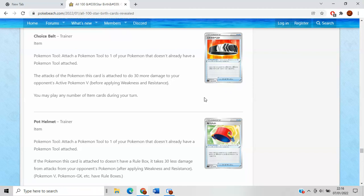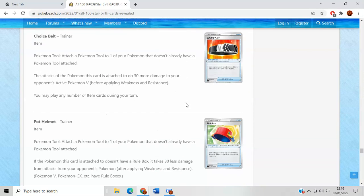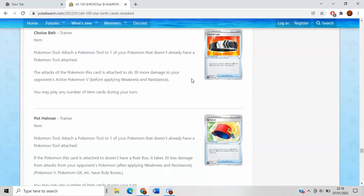Choice Belt does 30 more damage to your opponent's active Pokemon V. I could stay here all day listing all the reasons why this is a really good card — it's honestly one of the best cards in the set. Probably top three up there with Ultra Ball and Arceus V-Star, but definitely one of the best.